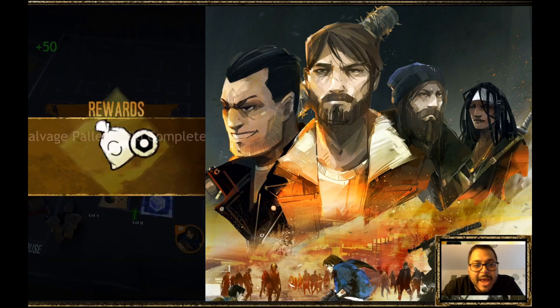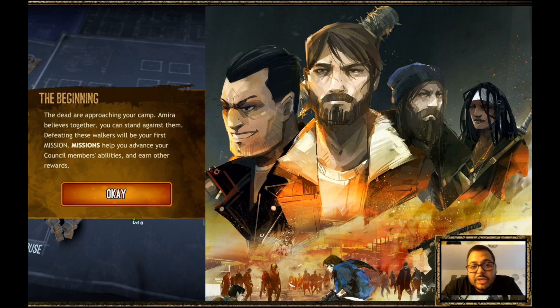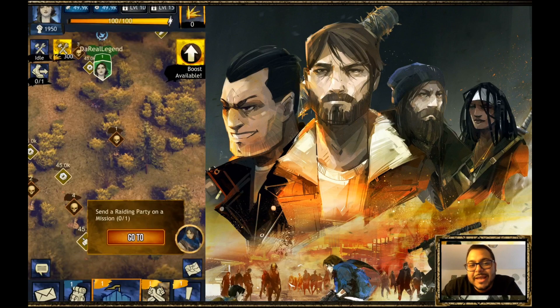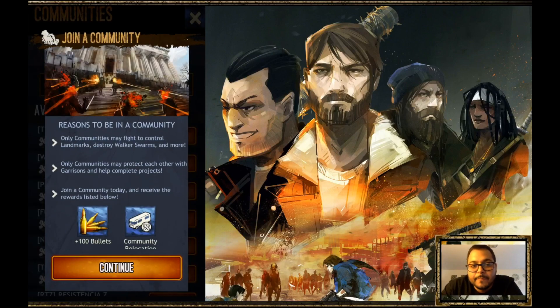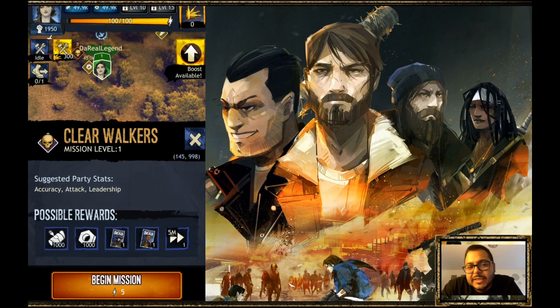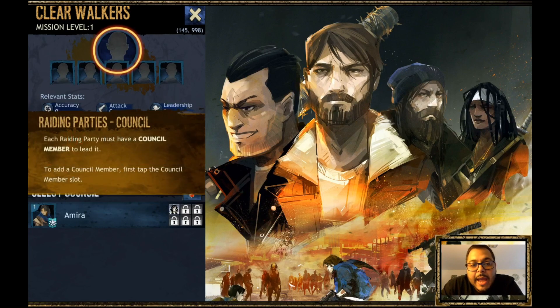We're building our Salvage Plot Pallet, and at this point Amira hears something — she realizes it's a group of walkers and believes we can stand up against them, so you go on a mission. In the Council, each member has a unique ability that helps your raid team, so it's very important to choose the right council member. Right now we only have Amira, so there's not much selection, but it's an important part later on. You also have the option to join a community — kind of like a clan or guild — where you help each other with items and donations. The first mission is to clear walkers, and it tells you your rewards and suggests what type of party to use.